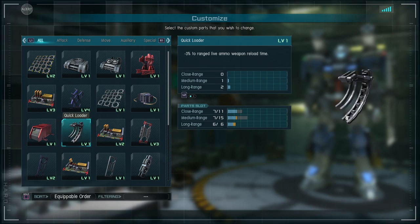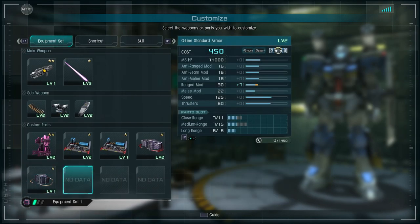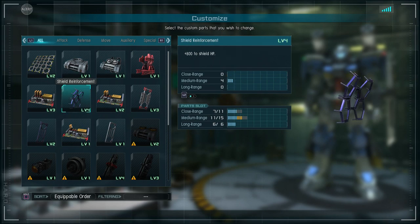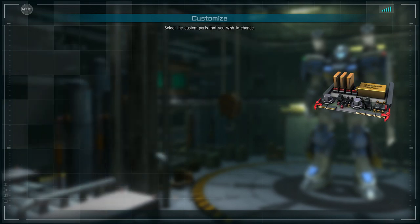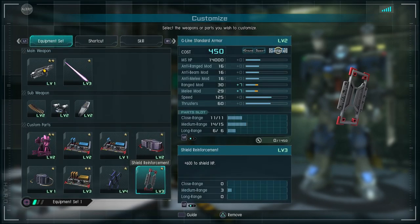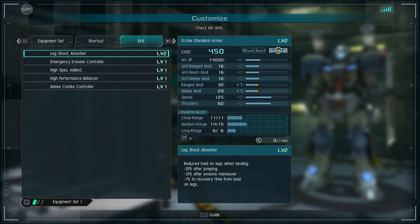We can put on a part reloader to reload the gatling faster. Maybe we should focus on the beam rifle, because if we overheat that it'll be really difficult to defend ourselves. Adding shield parts, melee damage since we'll be comboing to the beam saber a lot, and shield HP — this thing has a pretty large shield so shield HP should be useful.